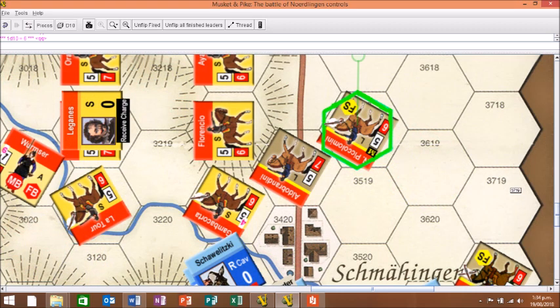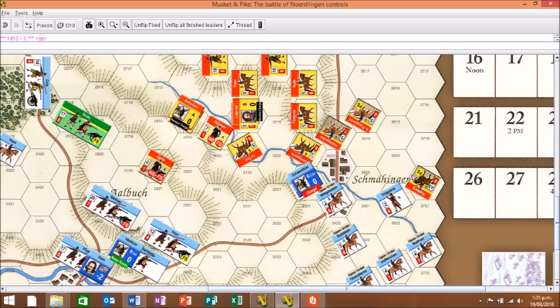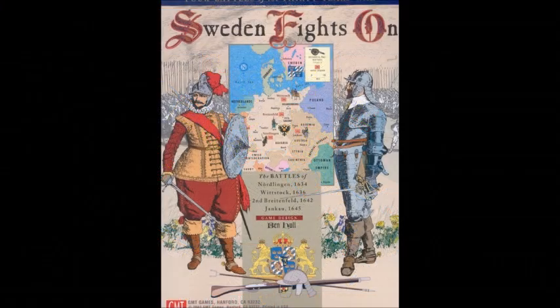With the Imperial commander pursuing off the map, that wing cannot attempt another action, but they have been very successful in repelling the Swedish attack. Play would now pass to the Spanish command, but we will call a halt there. I hope you've enjoyed this brief playthrough and have gained some idea of the system's mechanics. Playing on the table does involve a lot of map clutter, as there are several markers used, but I've found a pair of tweezers eminently suitable for getting round those problems, and I'm now an absolute devotee of the system. My thanks to the game's designer Ben Hull and the team at GMT, and Knut Grunitz for the Vassal module used in this demonstration, and of course, not least, thanks to you for watching. Bye for now.